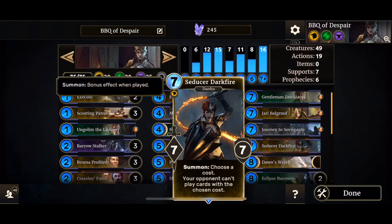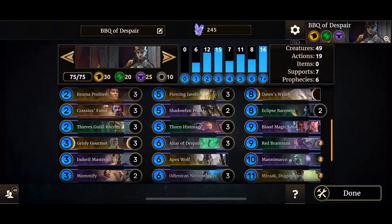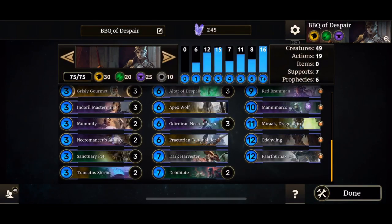Also, you're going to cycle a lot through your deck with two active Altars of Despair. It's best you keep one for the end — play the last Altar and you'll just spawn crazy big stuff. Seducer Darkfire is a great addition to this build. It shuts down Market Assassin, Imperial Abomination, and Conscription — you can do crazy stuff with it. Dawn's Wrath one copy, two copies of Eclipse Baroness, Blood Magic Lord, Red Brahman, Manimarco, Mirac, Odaving, and Paarthurnax.